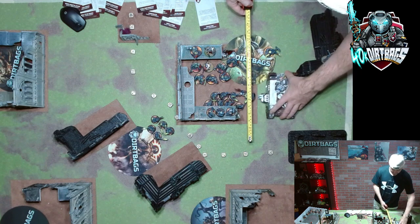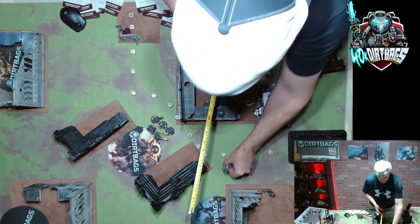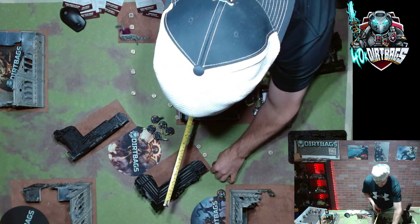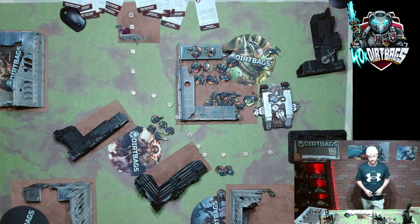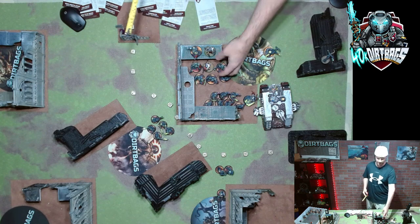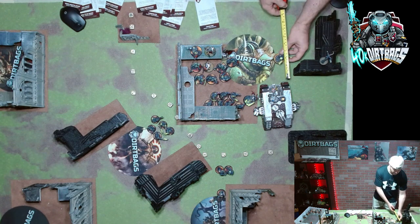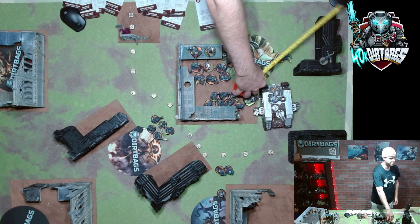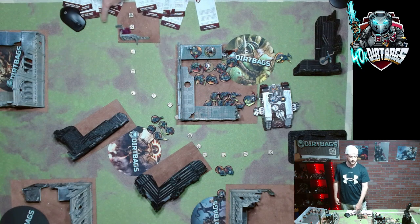The land raider can skew up slightly, and the purifiers within 12 inches of the board edge hop up and control the near objective to give us two objectives in no man's land. The Strikes do the same thing with their scout move, getting on the objective. The Paladins sit and wait for teleport assault. The assassin waits as well. The tech marine stays within three inches of the land raider and blocks nine inches of the backfield so enemies can't deep strike in.